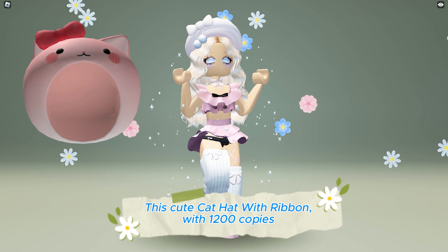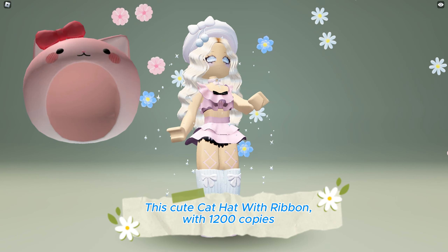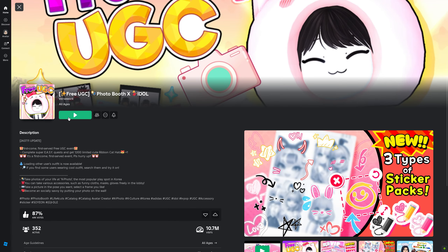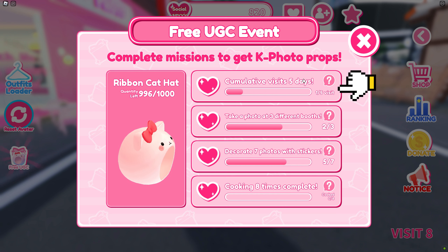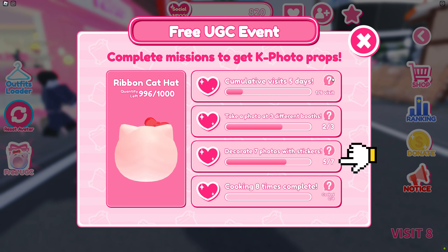This cute cat hat with ribbon with 1,200 copies is now available to be obtained for completely free at Photobooth X Idle Game. Game link in the description below. Join the game then click on the free UGC icon. Here are the requirements to get the hat. The first is to visit the game 5 days. The second is to take a photo at 3 different booths. And the third is to put stickers on 7 photos.